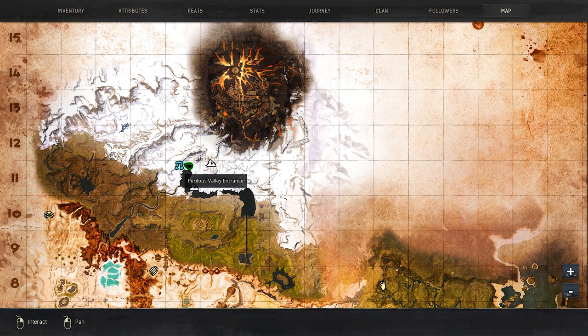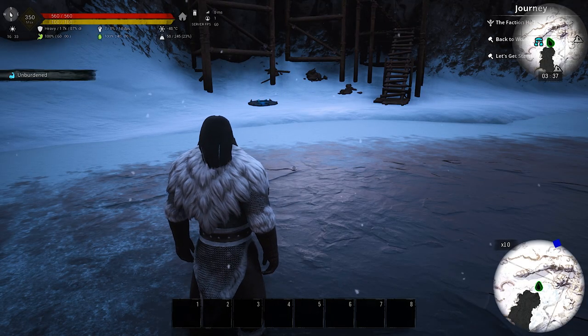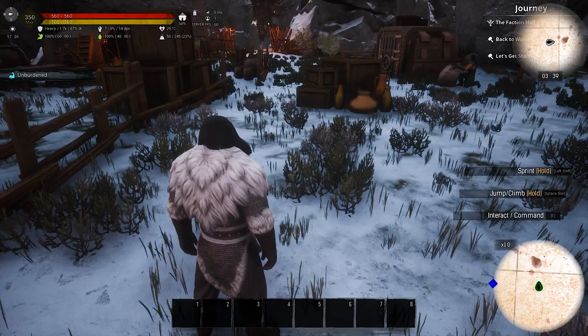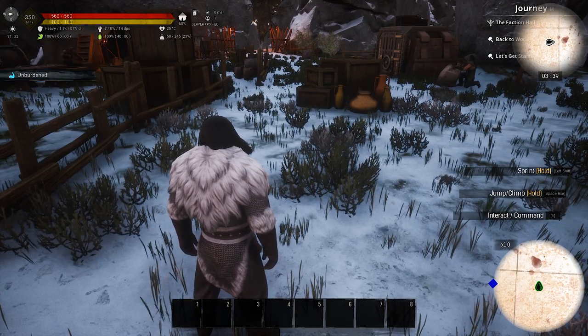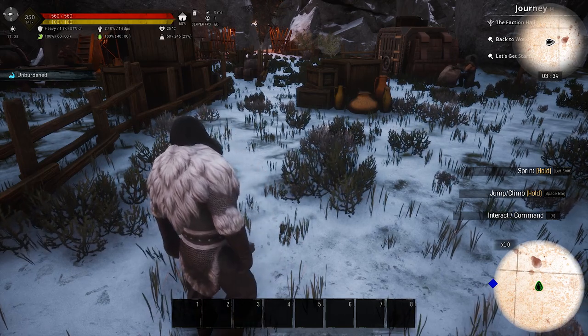The next step is you want to go to the Perilous Valley, which is this blue icon on the map. There is one of the IWA waypoints very close by, so you can just teleport here and then make your way to the Perilous Valley. Once you are inside, make your way to the Shadow Legion commander and avoid any mobs on your way, and I will show you the path to him now.